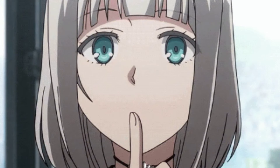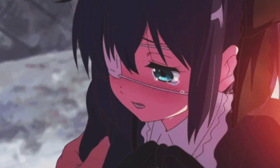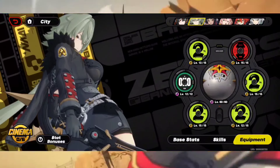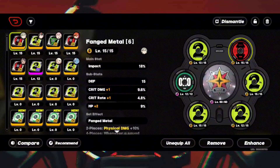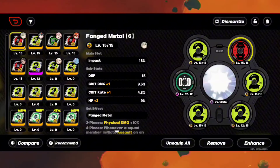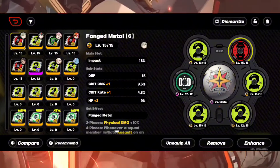Now let's talk about the drive disc situation, because it's actually really simple. Since Caesar scales off impact, we can get that through substats, but we can definitely get it through some 2-piece sets and a main stat. For slots 1, 2, and 3 they have fixed main stats. For slot 5, the main choice — and the most common recommendation — is impact, because it's the only real way of getting it outside of a few other sources. I would recommend this for most people. You could go energy recharge to get more perfect counters, but just go impact. You're not a support in the traditional sense, so just go impact.